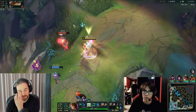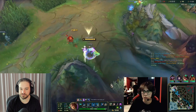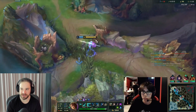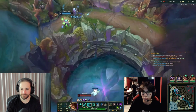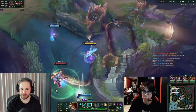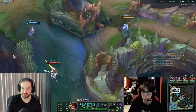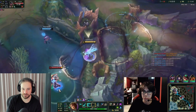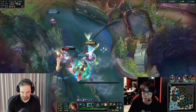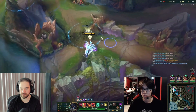So the general advice is hold your E as long as possible. But here, why do you E at the start of this engage? If you look at my position, I'm very far away from him. I'll never be able to land my W if this guy instantly walks away, but my E lets me get in range to W him and deal damage. The best way to look at it: I normally use E as a tool to catch up to people and get in range to W them.